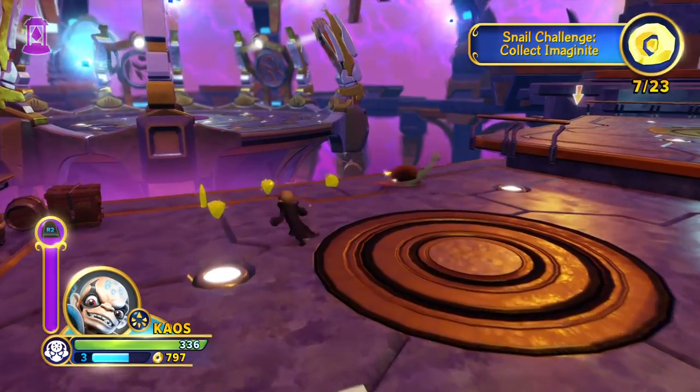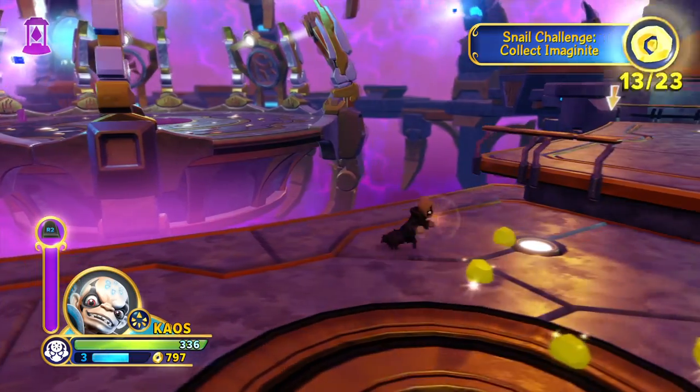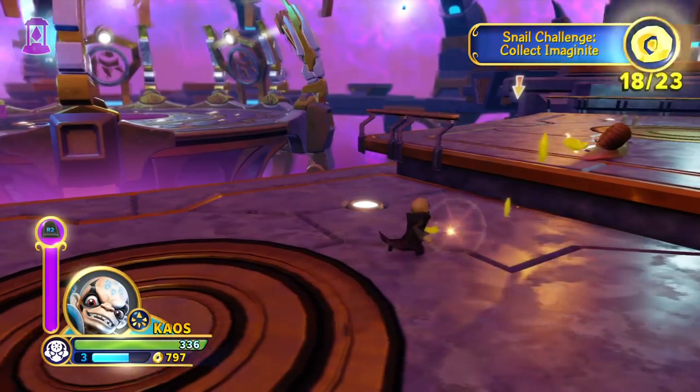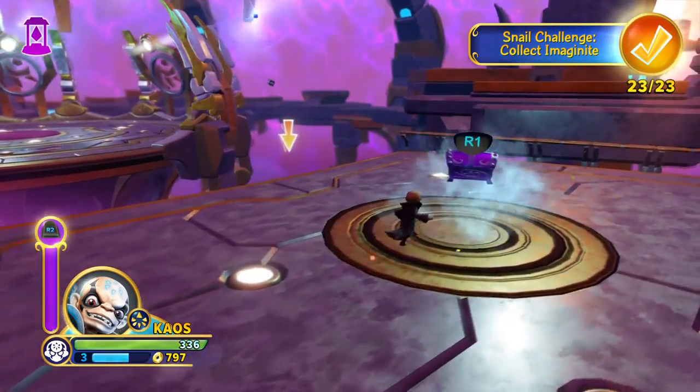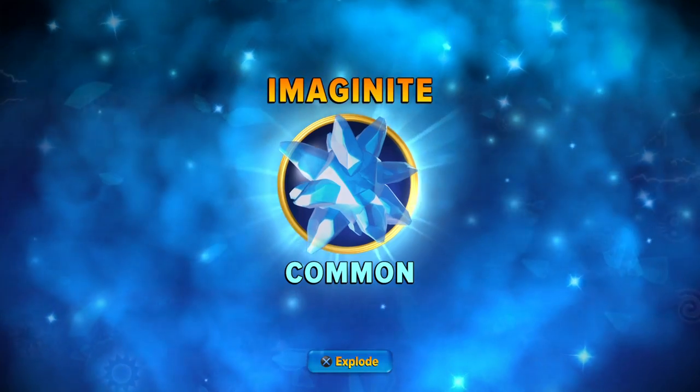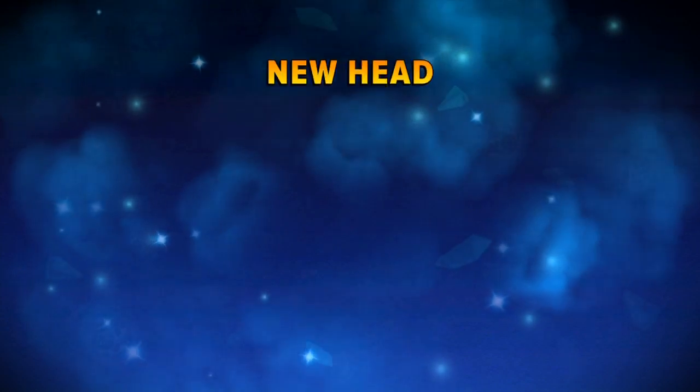I love these! I forgot to tell you about these at the beginning, even though you don't have one yet. But they're basically things where you can chase snails, and then when you get all the yellow things, it basically gives you a magic night chest.